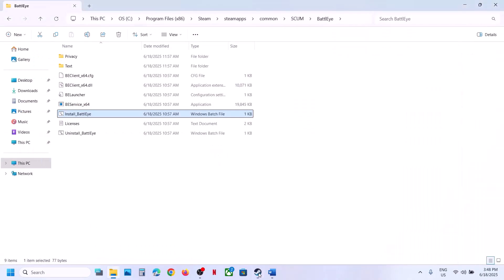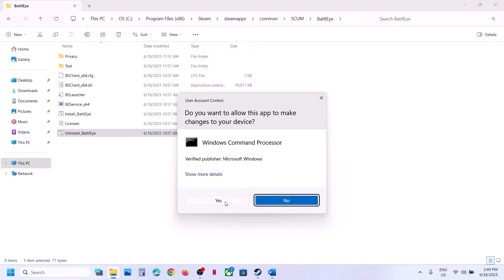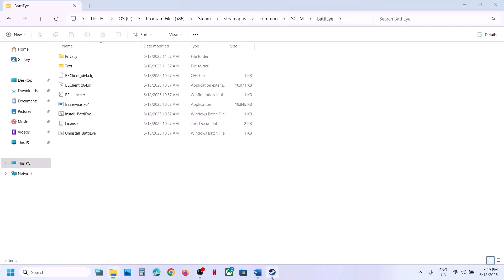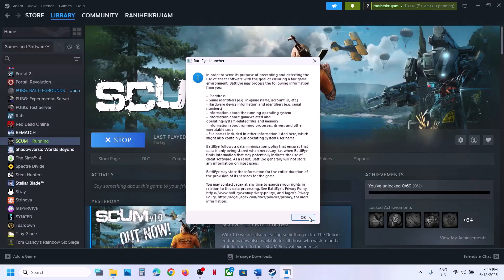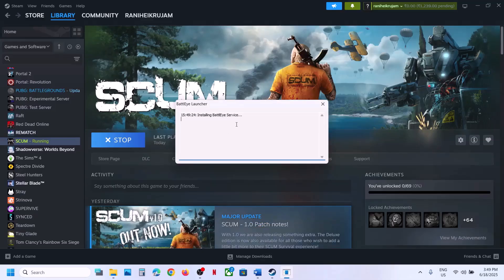If that is still not working, uninstall BattleEye again — right-click, click Run as Administrator, click Yes to allow, click Yes. This time do not install BattleEye manually. Instead, launch the game directly. During the launch it will install BattleEye automatically — click OK, click Yes to allow. You will see the BattleEye service installing; let that process complete and it should launch the game.